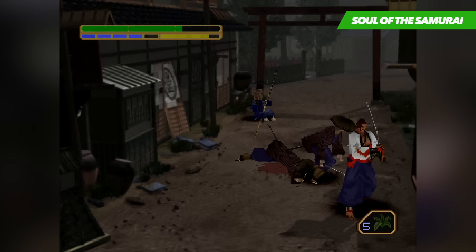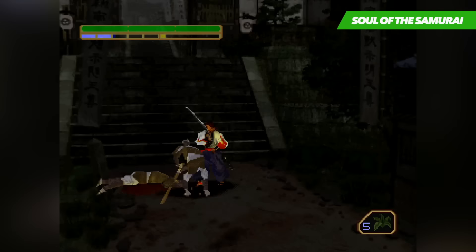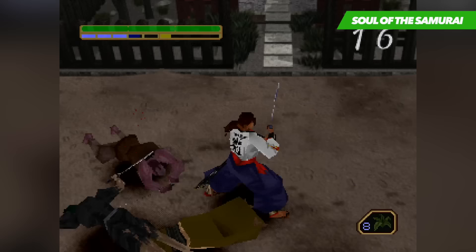Soul of the Samurai sees you taking up the fight as one of two characters — firstly there's Kotaru, who specializes in sword combat, and the second is Lin, a ninja who's far more agile. The core of Soul of the Samurai is screen after screen of swift and bloody fighting set pieces. Ninjas and samurai stalk the village streets, dojos, and forests, countered by dizzying flashes of steel and fountains of blood as torn-up corpses slump into the dirt. It's an often thrilling game whose ongoing combat sequences create the idea that you are a one-person agent of death in a dangerous world.